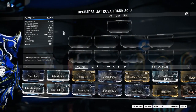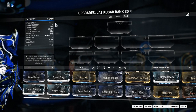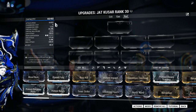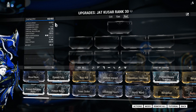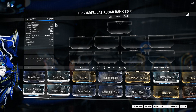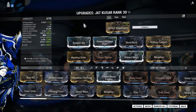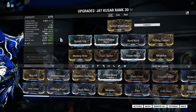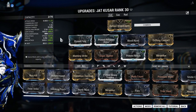Let's look at the base stats. First, the polarities — it has three Madurai by default, which is a good start. The first thing I noticed was the 35% critical chance, which is really really high. Here we have another whip that's probably going to be used for a lot of farming. It's tied with the Fragor Prime for the highest base crit chance, and it has a 5% status.